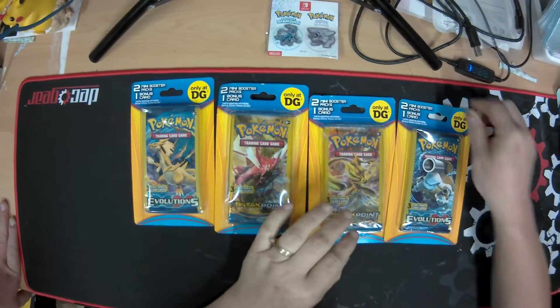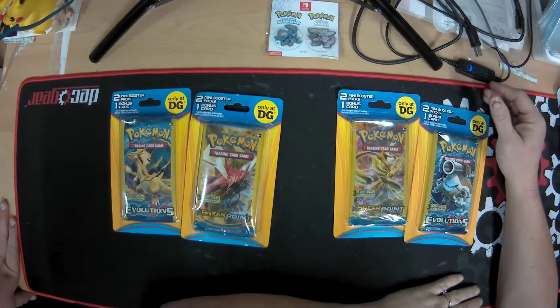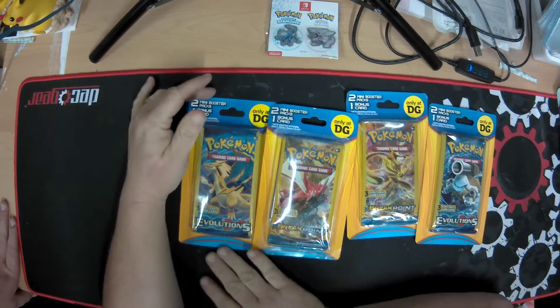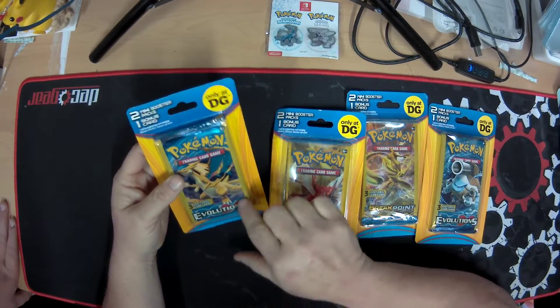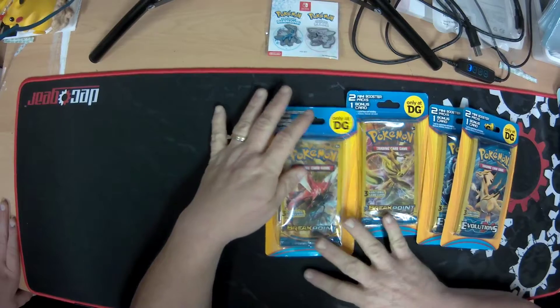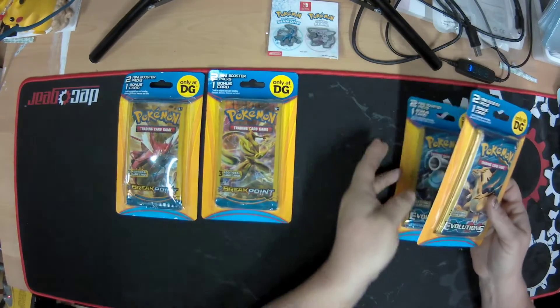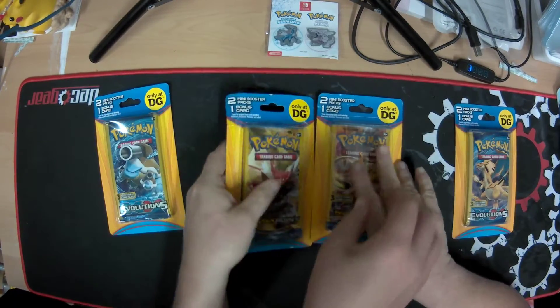Hi guys, Angie72442 at Angie's Just Having Fun on YouTube channel, and today I have some Dollar General packs. They are mini packs with one bonus card inside. I got two XY Evolutions and two Break Points. I'm going to pick out one pack for me and one pack for Chris, because Chris is here today.